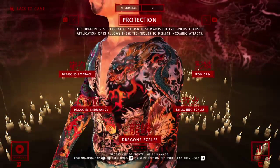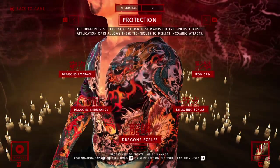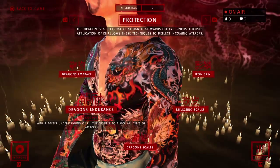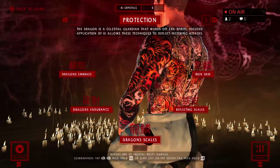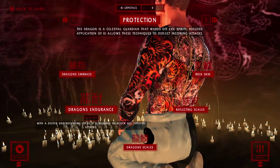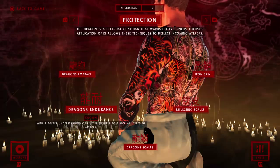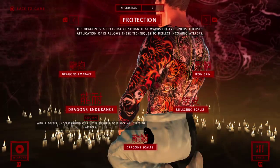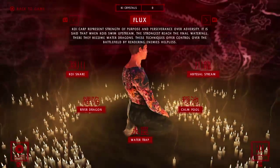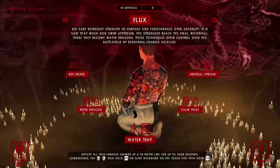By the time you reach chapter 12 — which is the first time Protection actually comes in handy — you'll have enough to fully max out Shockwave and Healing and get two upgrades in Protection. You want the Endurance upgrade specifically because of the train ride in chapter 12; you need it to block the explosions on the train. After that, upgrade the rest of Protection. Flux is useless — don't put a single point into it.